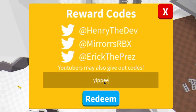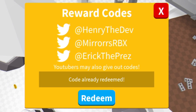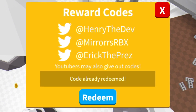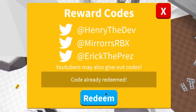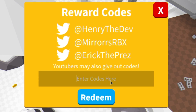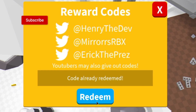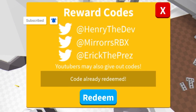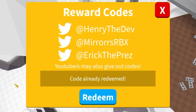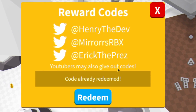Then we have code 'oyoy' — redeem that one right here. After that you've got code '2020', redeem that right here. We have code 'VNIX' with a capital V. After that you've got code 'slayer'. Then we have the code 'saber', redeem that there. The next code is '500followers', redeem that. We have the code 'legend'.